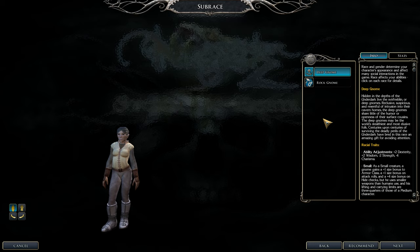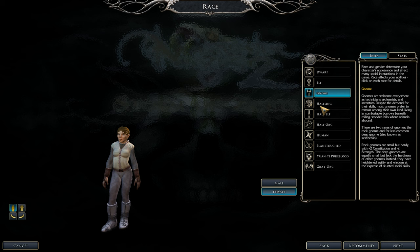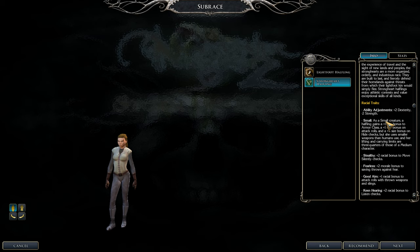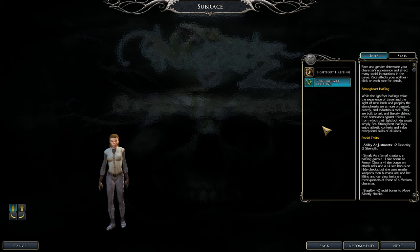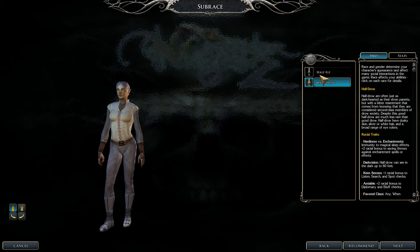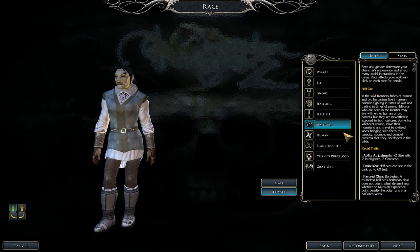For gnomes: deep gnome has too many penalties — pass. Rock gnome is okay but minus two strength. Halflings are better than gnomes, though both halflings and gnomes must carry certain weapons two-handed, which limits your options. Knives and short swords can be held one-handed. Plus two dexterity is good but there's a minus two strength on both. Half-elf has no ability score bonuses but avoids penalties — it's a decent pick.